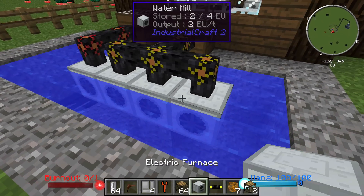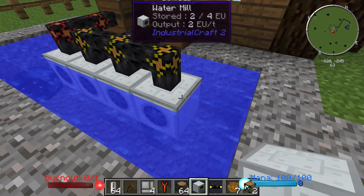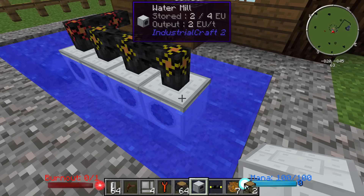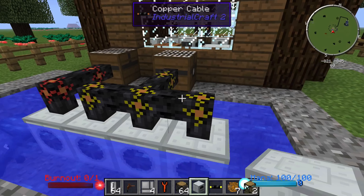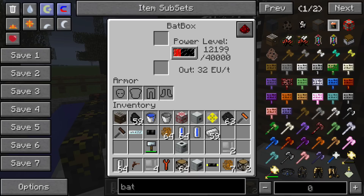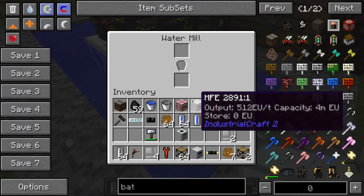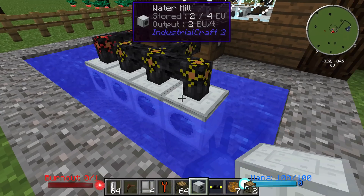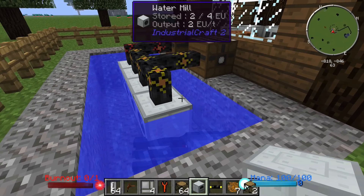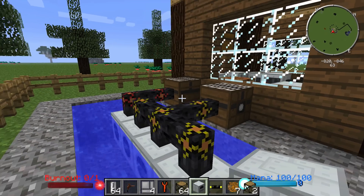Next we have a water mill, and water mills are a little bit better than the windmill. You can actually manually put some water in there and it'll kind of start making an image of a bucket, or you can just put it in still water — though in still water it's really not going to be making too much EU per tick. Right now this is only putting out maybe one to two EU per tick. I have it attached to some copper cable, and I have three of them hooked up to this bat box. The bat box is filling up way faster than it would with three windmills attached — that's how you can harness some free renewable energy.